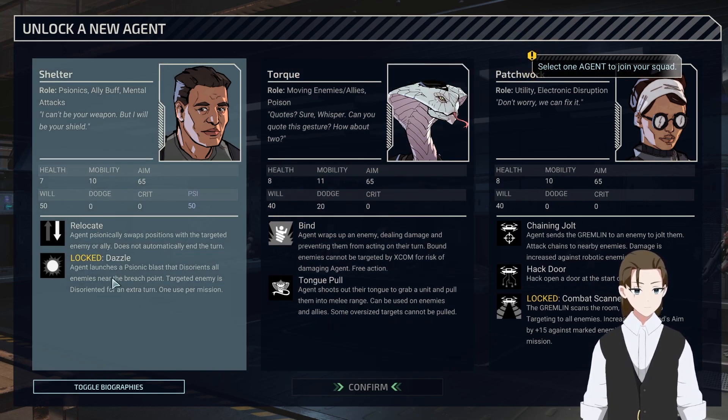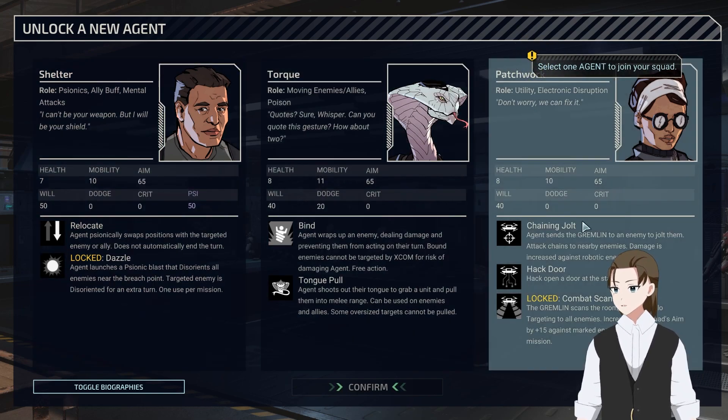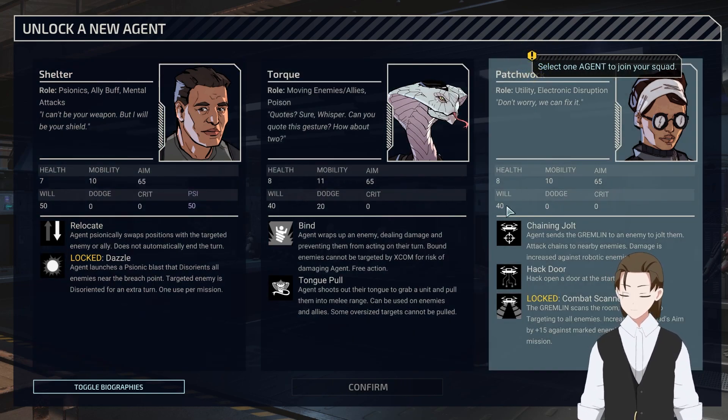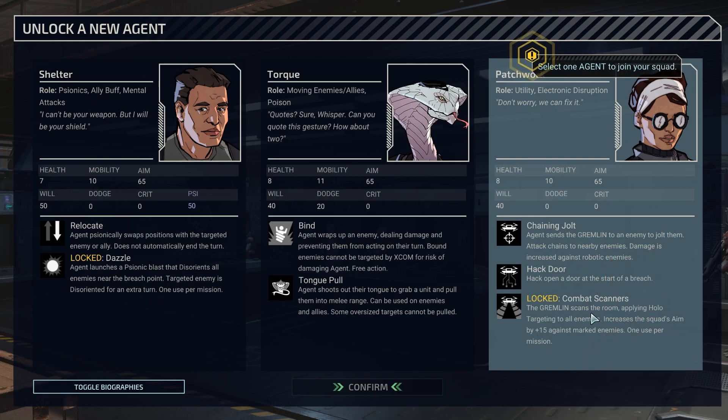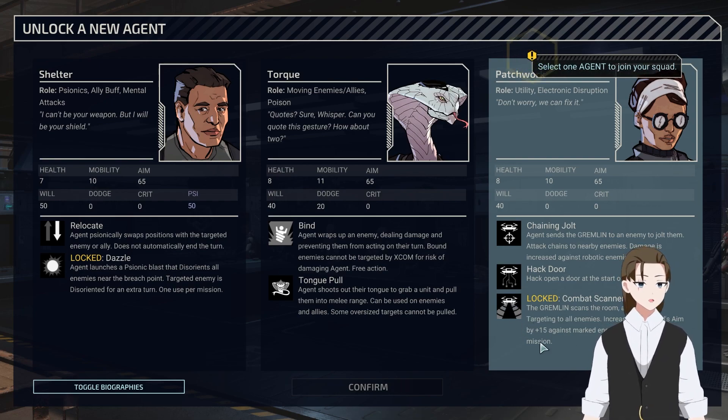I did try to use Dazzle, and I used Relocate once or twice - wasn't super impressed. She uses an SMG, I think. She's also got a gremlin, so we can hack doors. And eventually you get combat scanners: scan through a room applying holo-targeting to all enemies, increasing the squad's aim by 15 against marked enemies. One use per mission - basically the holo-scanner but as an ability.